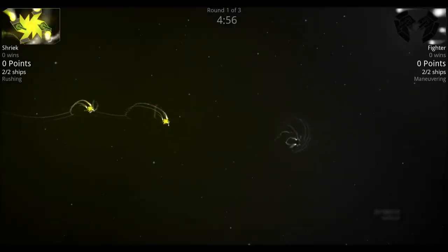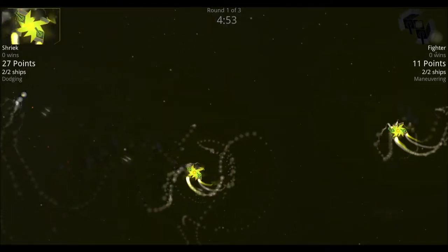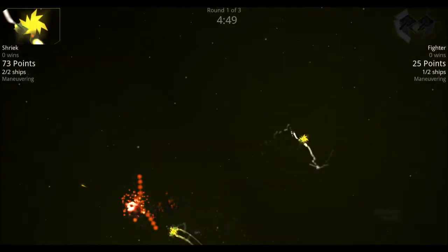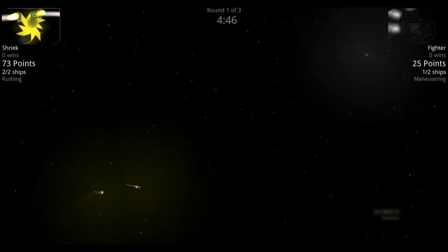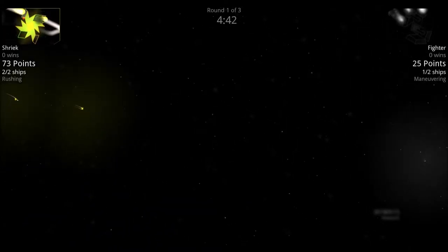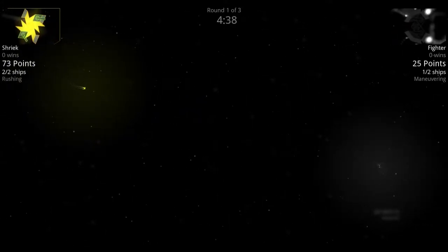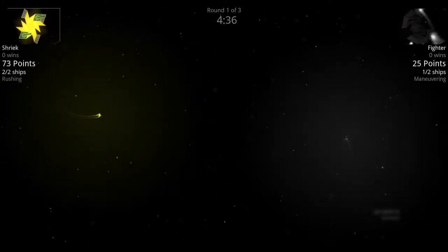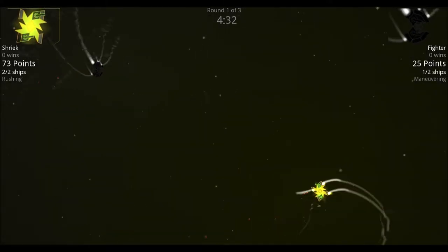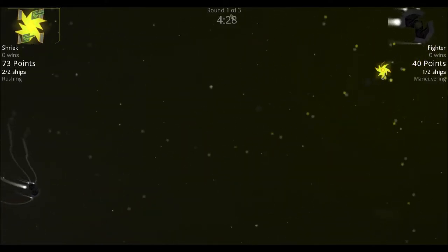In round one both shrieks go after the same fighter. The second fighter tries to help but gets pounded instead, and the first fighter goes down. The last fighter runs for its life with the shrieks hunting him down. The fighter decides to fight back, blowing off a couple of thrusters off one of the shrieks, which begins spinning out of control.